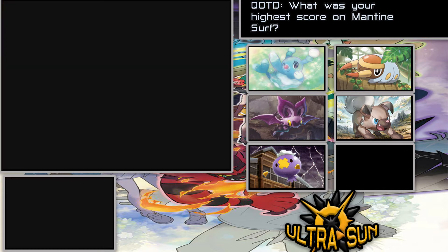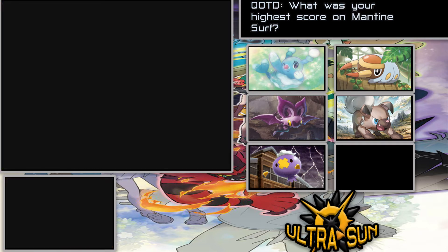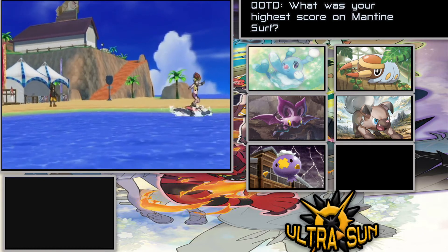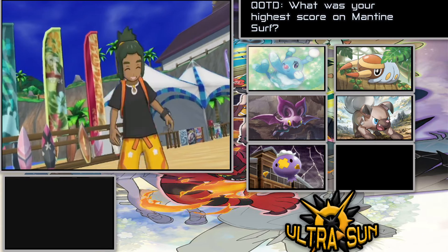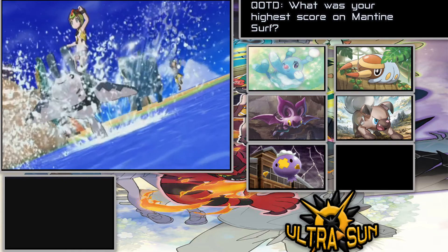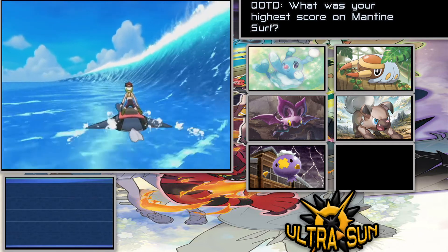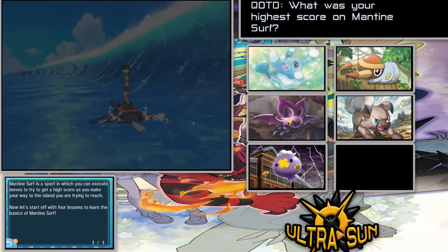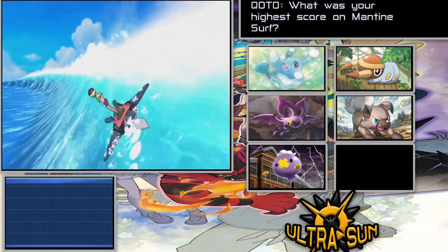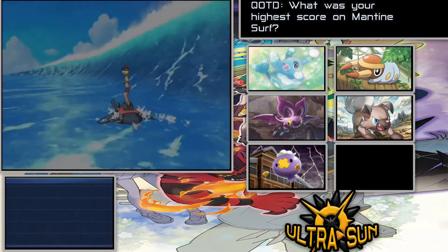Now we get to learn about Mantine Surf, which I actually like a lot more than Sun and Moon where you just ride the boat. In Ultra Sun you actually get Beast Points, and you can get some really cool items for your Pokemon — good for competitive play — and also some nice TMs. I believe the TMs are similar to ones you'd find in Omega Ruby and Alpha Sapphire, and at that Battle Island you can get some pretty nice items, including some poison-type moves.